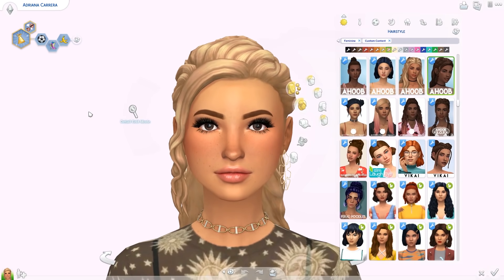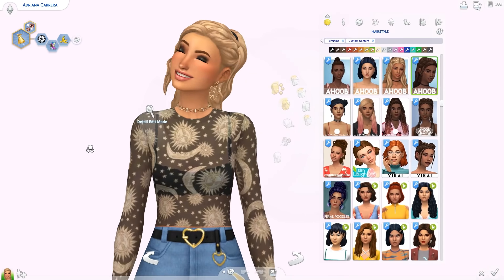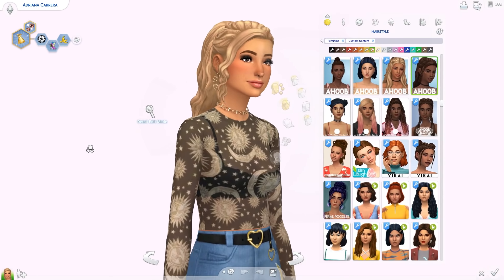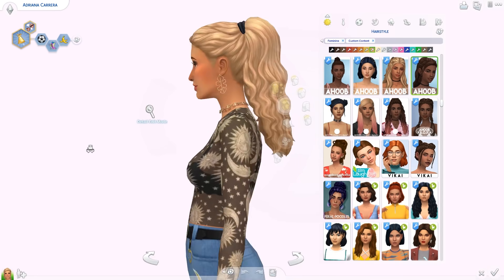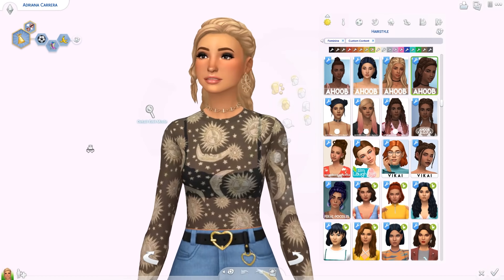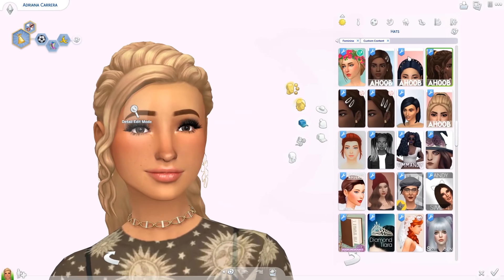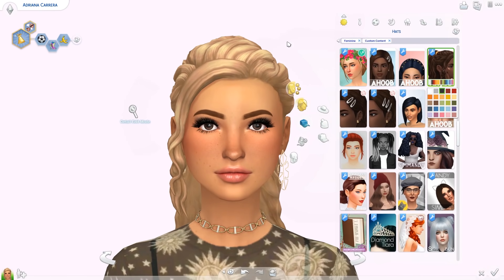Starting off with hairs. The first one is by Austin, who is a good friend of mine, and this hair is called the Ellie Hair — it was named after me, I feel very honored. It's freaking adorable, and it comes with an accessory in hats if you want to change the color of the hair tie. I love this Ellie Hair.